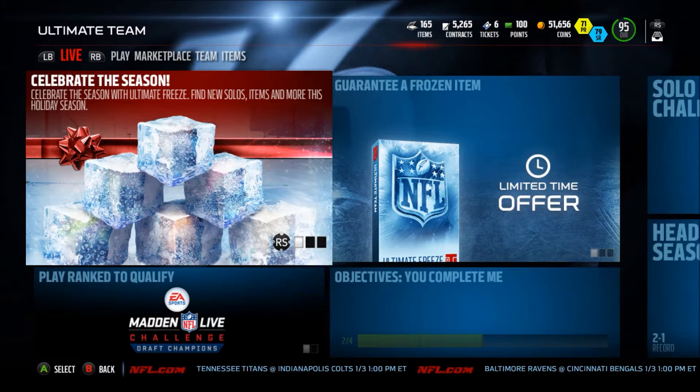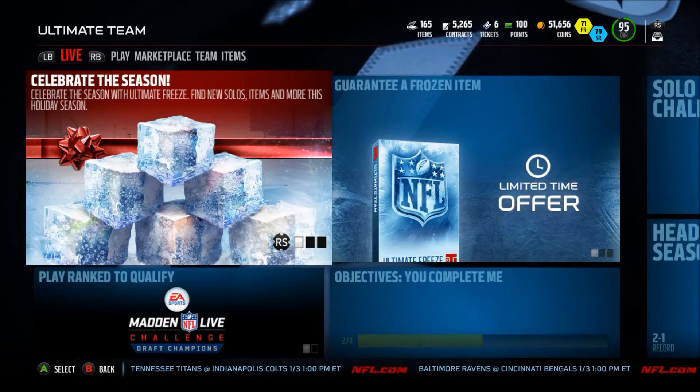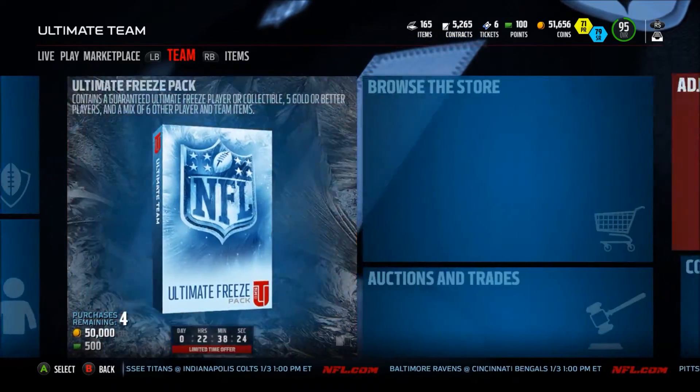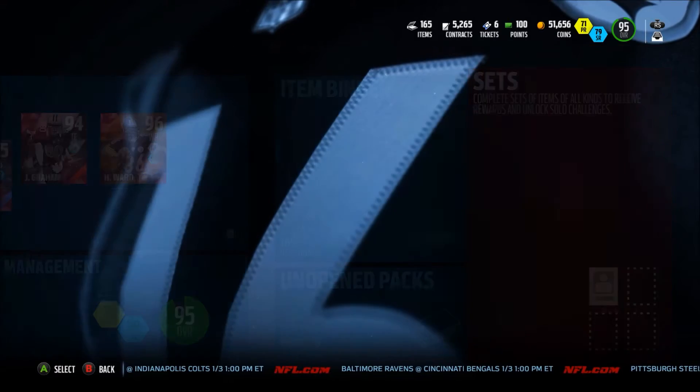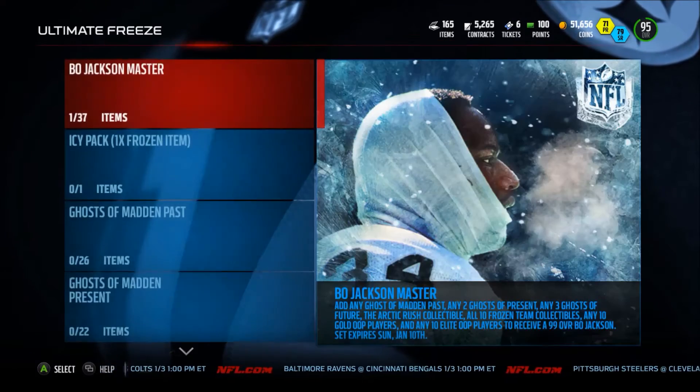What is up YouTube, Muffin Attaquah 101 back on Madden NFL 16 for the Xbox One. Today is another day which means new sets and new gifts have opened for the Ultimate Freeze promo — we'll go ahead and look at the new gifts.